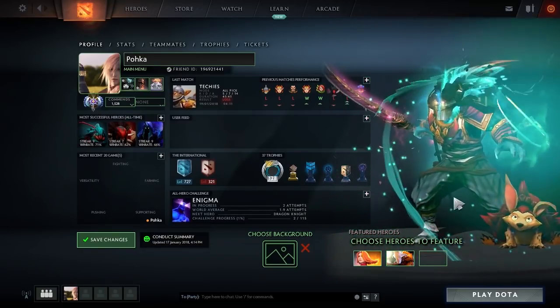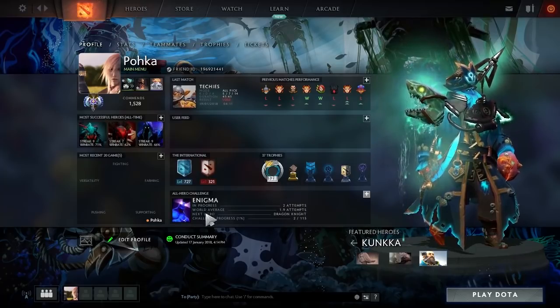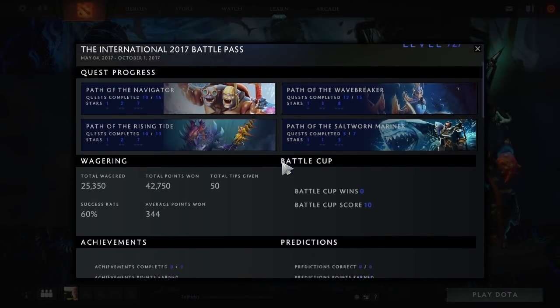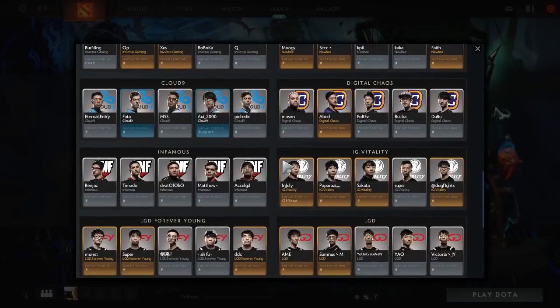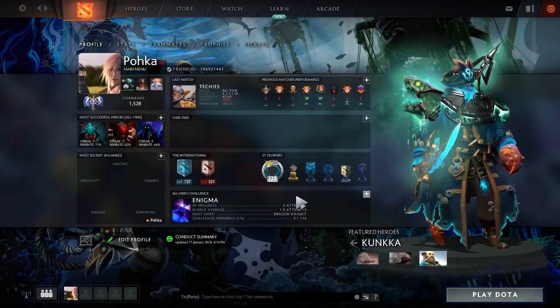The first most notable feature is the redesign of the player profile, where you can feature some of your cosmetics. For someone like myself who has a decent amount of cosmetics, that's a pretty cool feature. It brings you back to the customization that you used to have back in Source 1 before the Reborn patch.